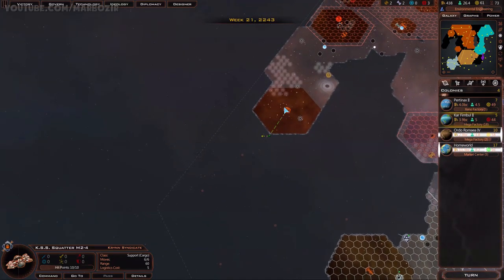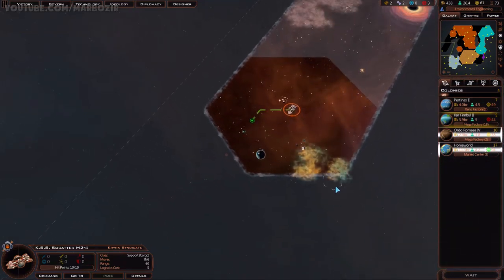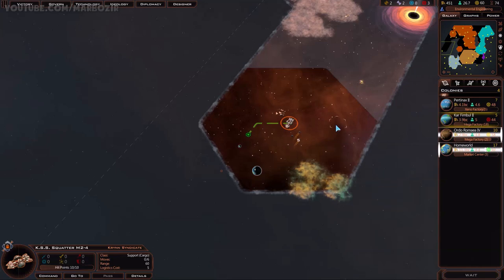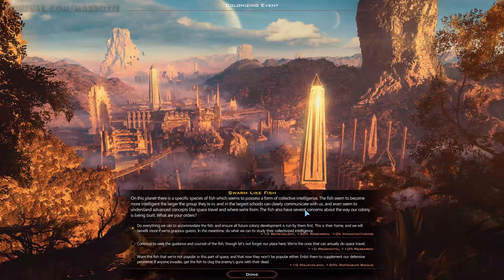If someone actually attacks this long-range colony... oh great, pirates. Well, there is a colonizable planet here, but the pirates might attack me - which is going to be awful. They actually didn't - wow. I think I got extremely lucky with that. Holy crap. The pirates were one move away from destroying my colony ship. This was risky, but apparently the risk was worth it.